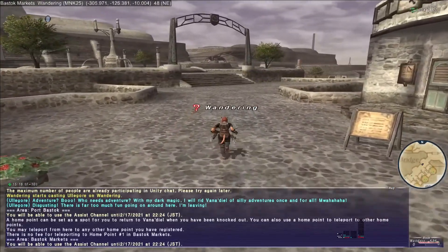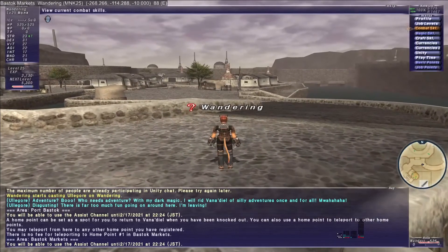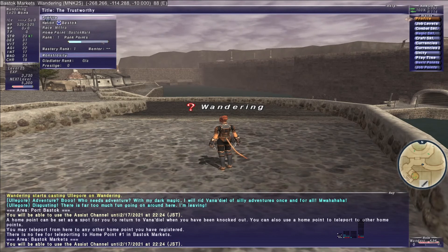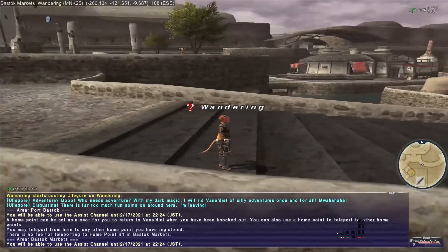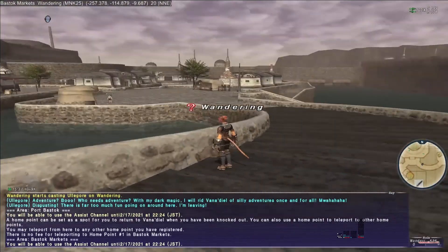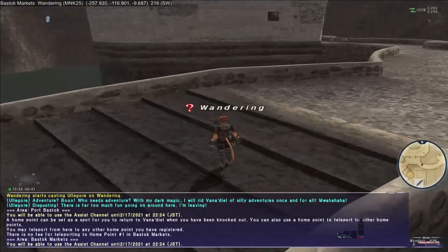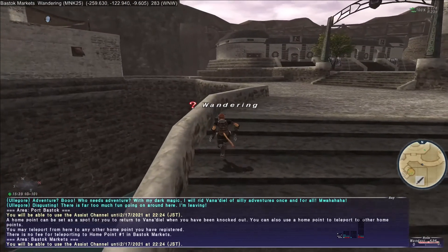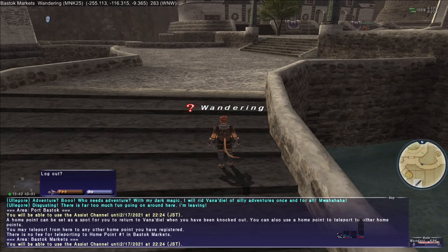We completed Bastok Mission 1-1. If you look at your rank points and status on your profile, you'll see our bar is a little fuller — that's what we get when it says rank points as a reward. It's just filling up our little bar. Bastok Mission 1-1 is pretty self-explanatory and not hard; even without a map you can do it pretty quickly. In the next video, I'm not sure if we'll level up some or do another mission, but we'll see when we get there. Thank you all for watching, and I'll see you in the next episode.